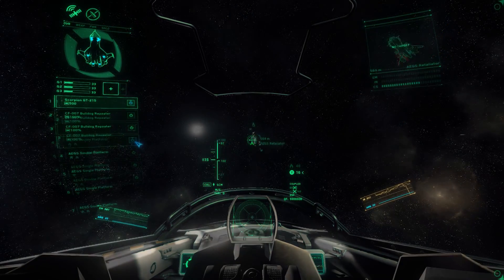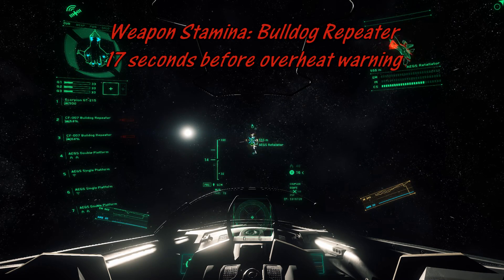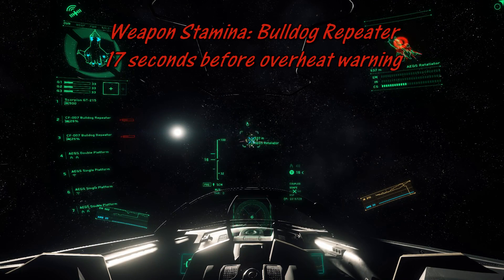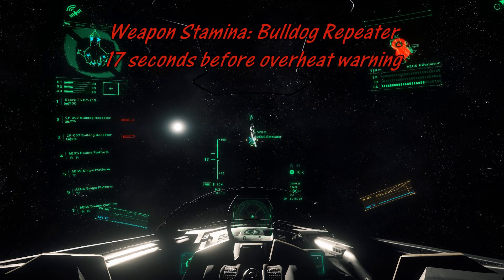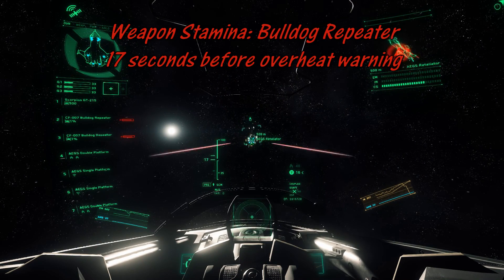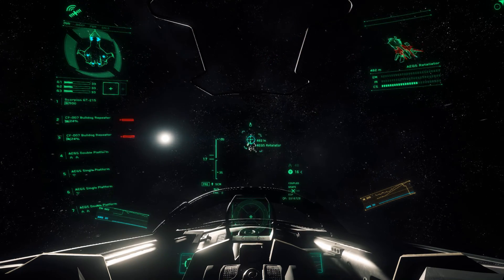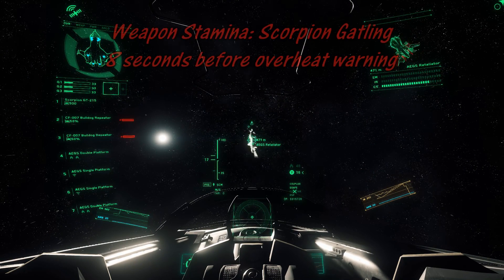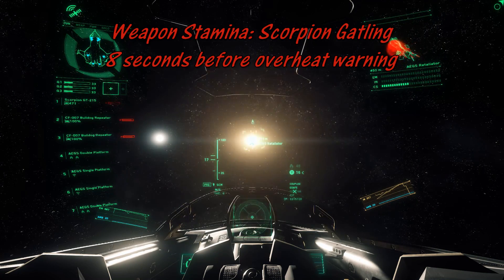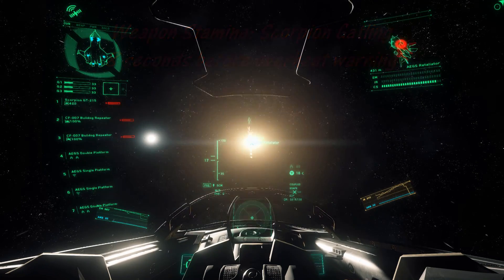I happened to cross a Retaliator while flying around, which is great because I wanted to show you the weapons next anyway. The Bulldog repeaters have about 17 seconds before they overheat, and this shows you that the armor on something like a Retaliator is very heavy. I'm hitting all over it and it's still not quite breaking through. When you focus more on one spot it works a little better, but these aren't super heavy-hitting weapons. The Scorpion is a ballistic gatling, so it has an increased shield penetration rate; however, it only has about an 8-second fire time before it starts to overheat, so use your shots wisely.